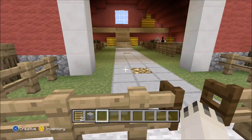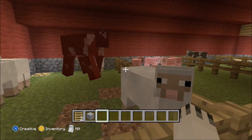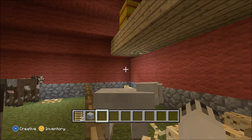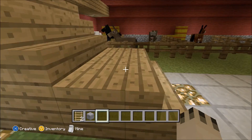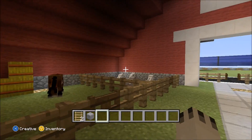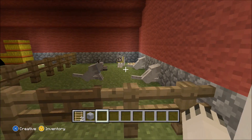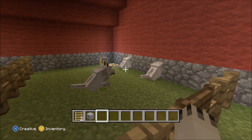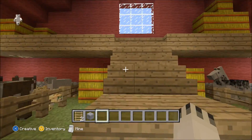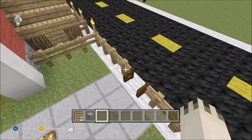Inside the barn, I have no idea how that cow got in there. We've got sheep, pigs, cows, more sheep, some ocelots, mules, donkeys, horses, and some wolves. I had to tame the wolves because they went hostile when they saw the sheep — you know how wolves hate sheep. There are some haystacks here too. Just a little cozy barn.